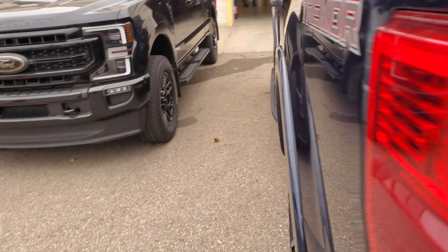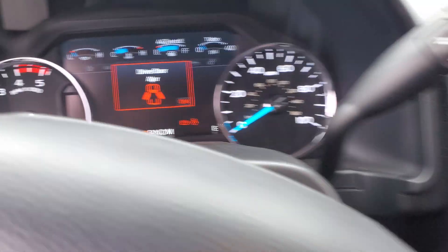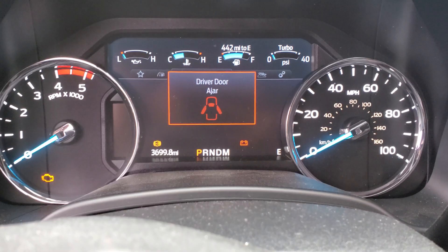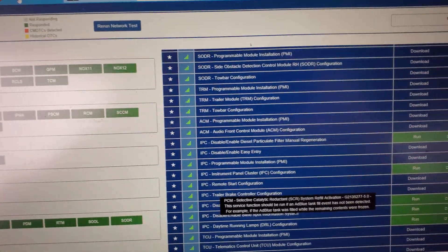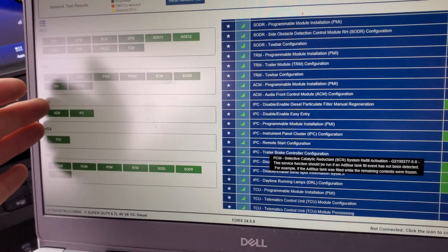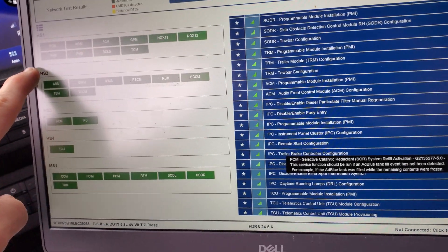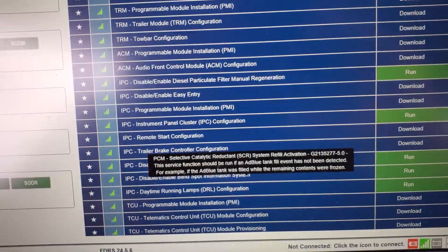We're going to start with FDRS. We can no longer use IDS on all of these new 2020s — we have to use FDRS with that many miles. The procedure you're going to need to follow: once you get FDRS pulled up, you'll have all of your modules in the green. If you had any DTCs they'd be yellow or orange.